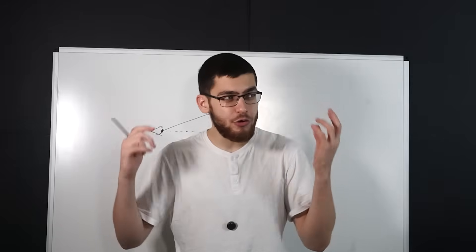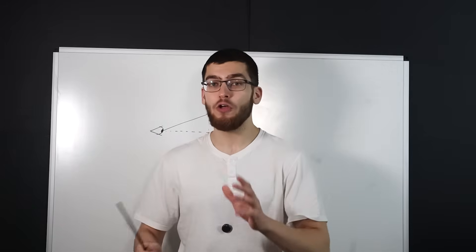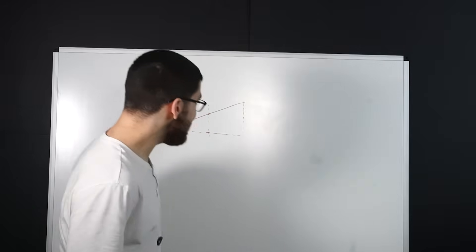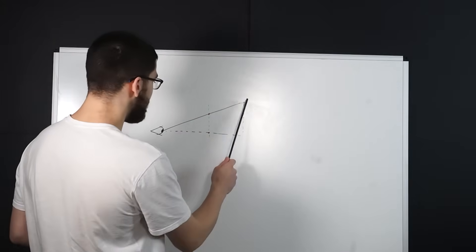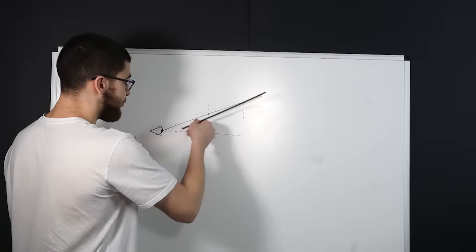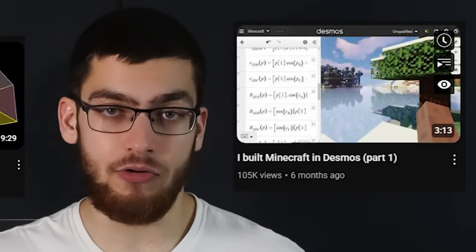Now I know what you're thinking: how does a 3D image get projected into a 2D graph? And it's actually a lot simpler than you'd think. Basically, you just have an eye here and a projection point here. If we want to find where the projection point is, you have to have a screen here to intersect with the line, and you want to find out where this point intersects with this. I've made a full video explaining how to make a 3D engine in Desmos and another one making Minecraft in Desmos — links are in the description.